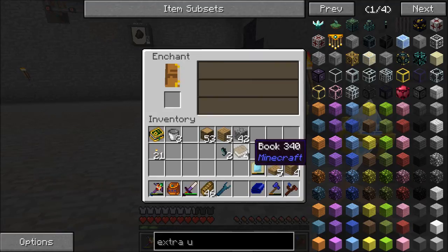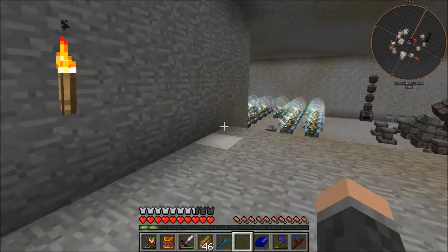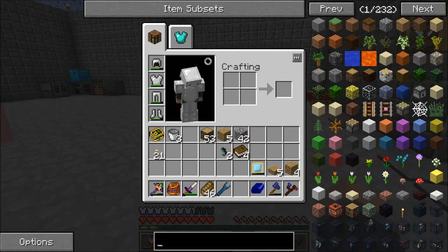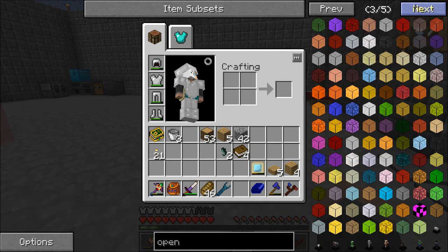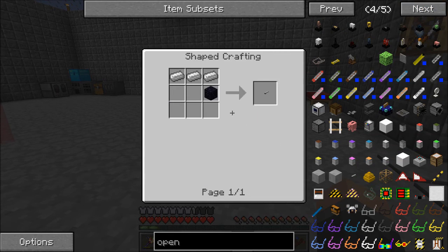I don't have any experience levels, so I'm going to have to get some XP. XP Shower: three iron and one obsidian. Fairly simple.